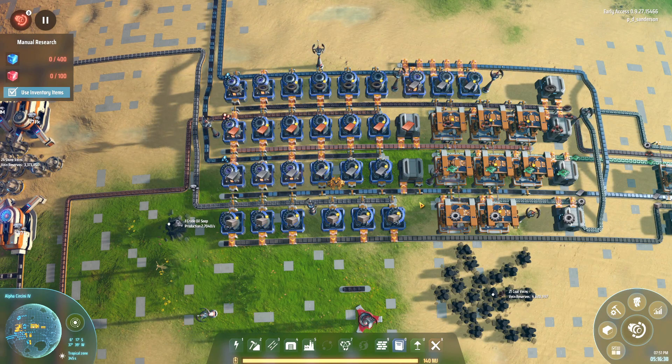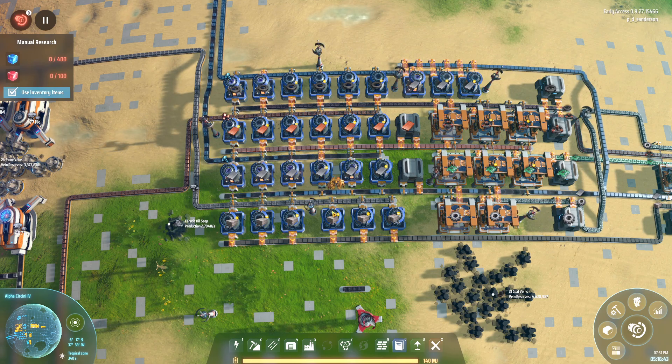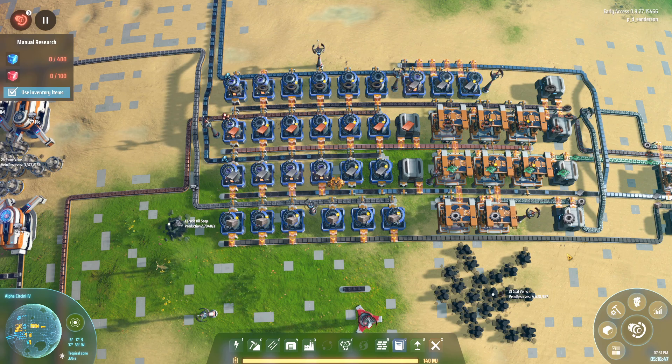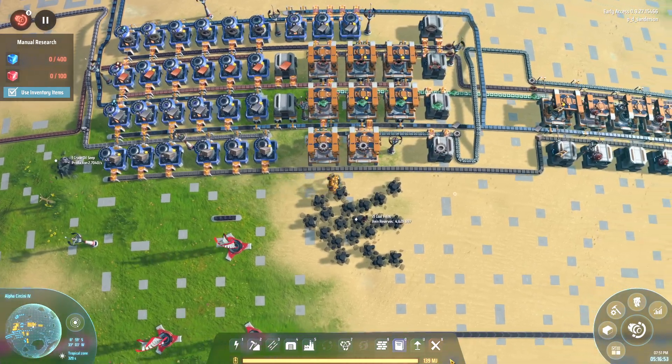If you look at this, it kind of worked out really well. I have a stone line coming in from my stone supply, I have my smelters, and then I've got my stone working in there. Not too bad at all.